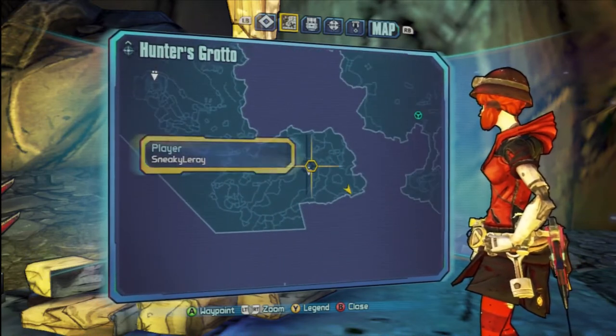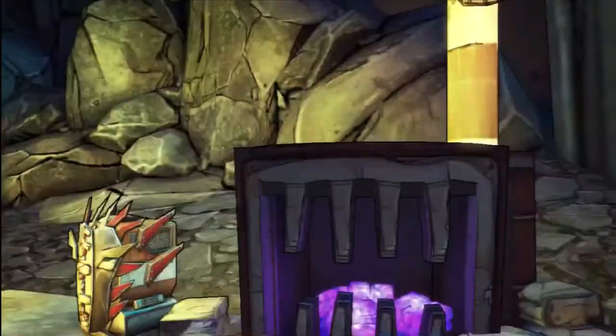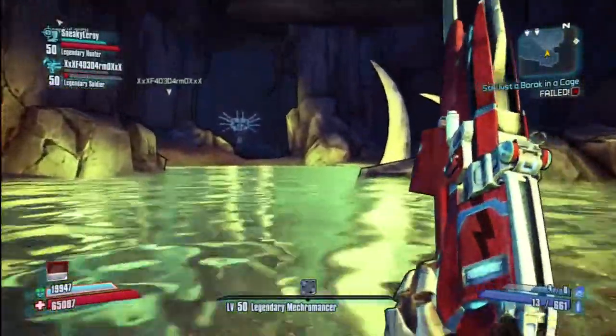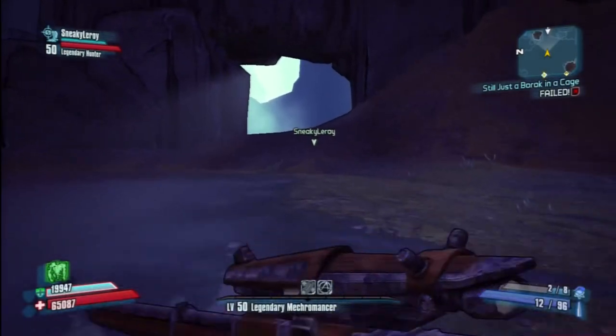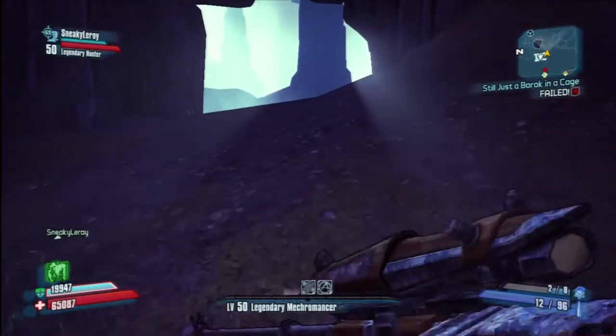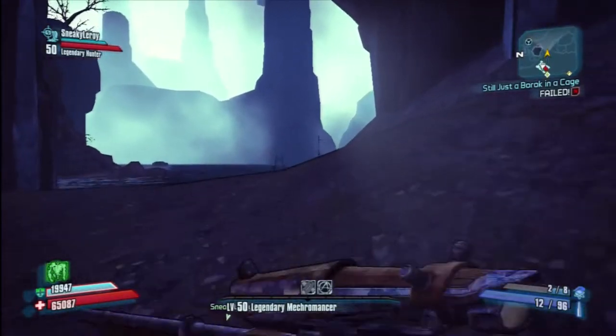The next two: basically you've got one side of Hunter's Grotto with two totem poles, then you've got the other side of Hunter's Grotto with another two totem poles. So you've got to find them and I'm just going to quickly show you where they are so you don't have any trouble finding them.